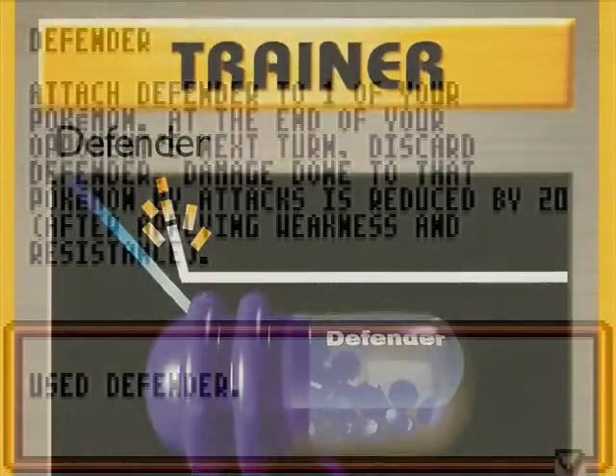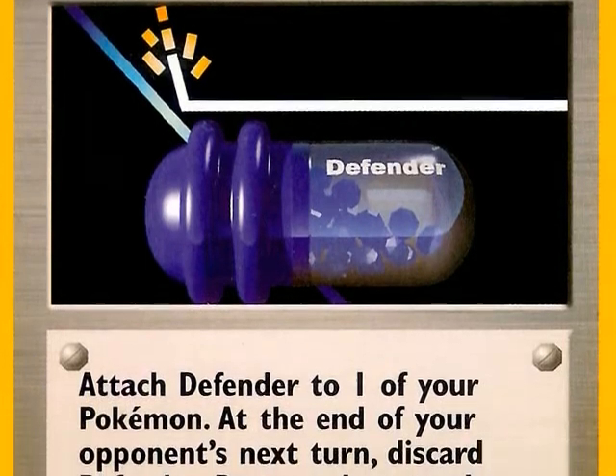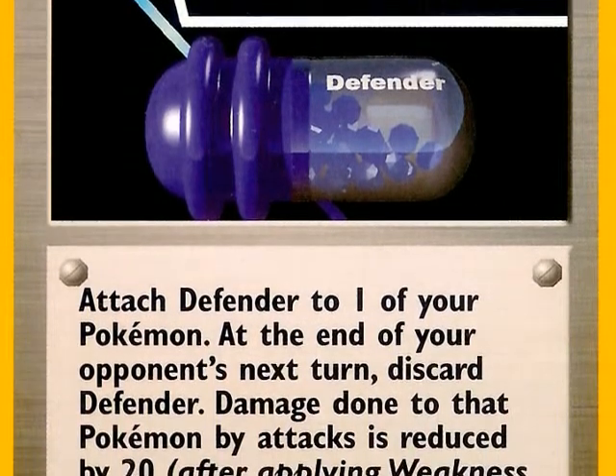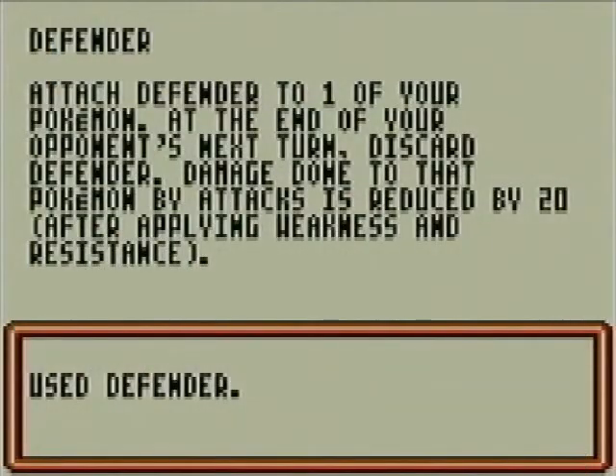Defender is a Trainer card, very similar to Plus Power, which is still around — Defender hasn't been reprinted in a very long time. It's sort of like a Pokémon tool, but it isn't. You attach it to one of your Pokémon, and any damage done by attacks to that Pokémon during your opponent's next turn is reduced by 20. But after the end of your opponent's next turn, it goes away.